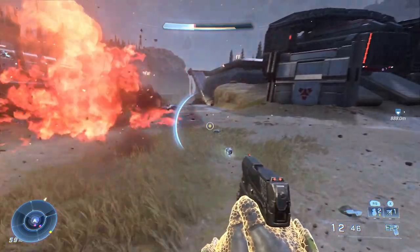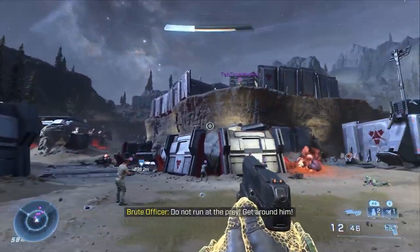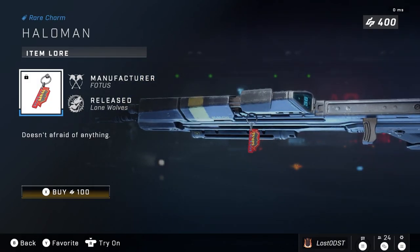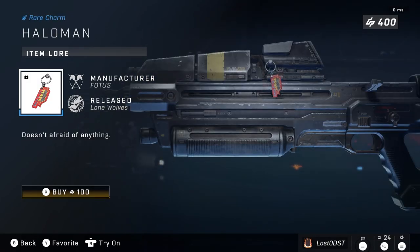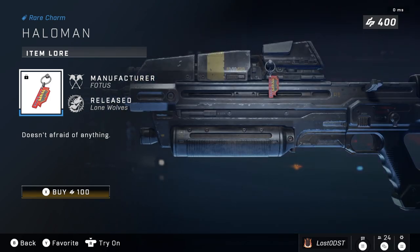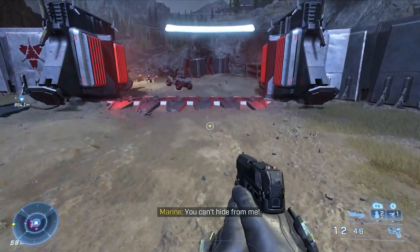Gray Growth is going for 300 credits. The last shop item isn't really a bundle — it's a weapon charm. The description says 'Halo man doesn't afraid of anything.' It sounds familiar, possibly referencing something from Halo lore. It's a comic-inspired weapon charm, going for 100 credits.